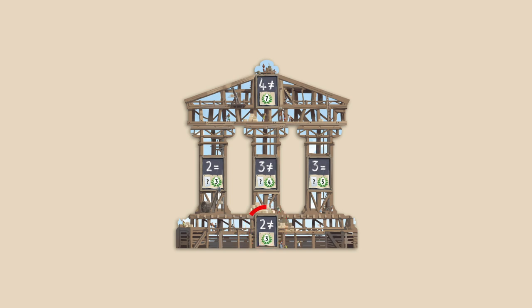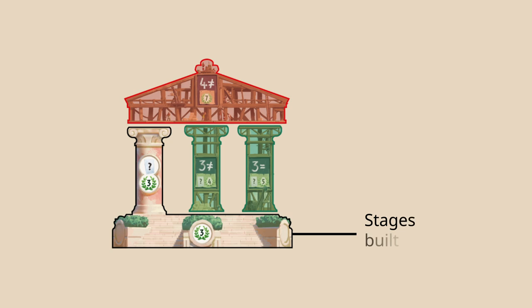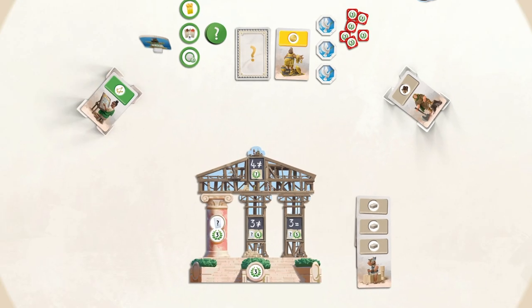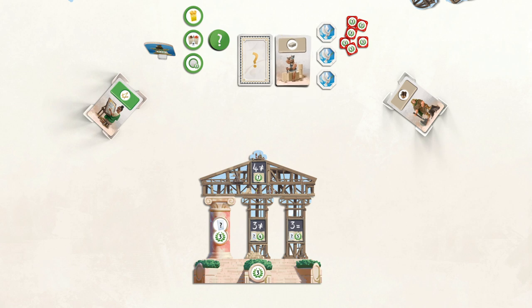You will construct your wonder step by step, always starting from the bottom. In this example, two stages are already constructed, two are available to construct, and the last one cannot be constructed yet. If you have the resources required to construct an available stage, you must construct it on your turn — you cannot save resources for later. Discard any cards you used and flip the stage over to its constructed side to immediately use its special effects.